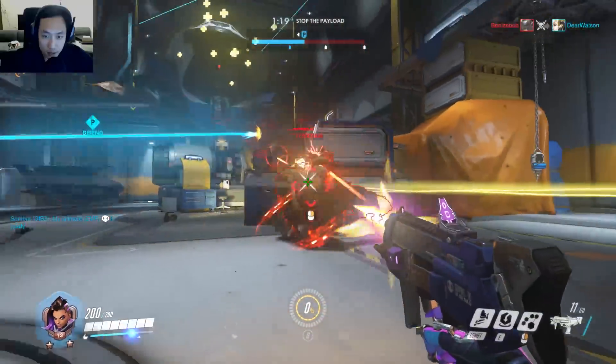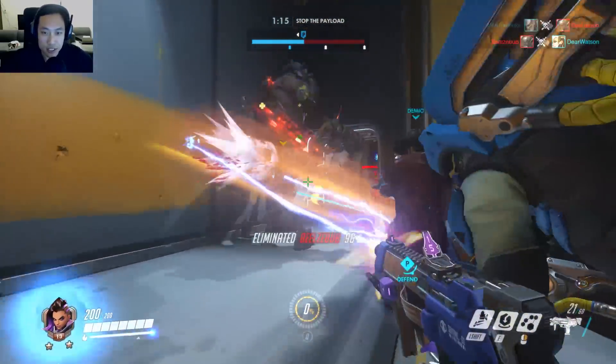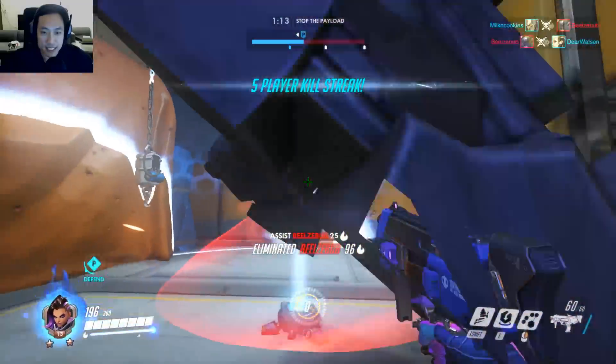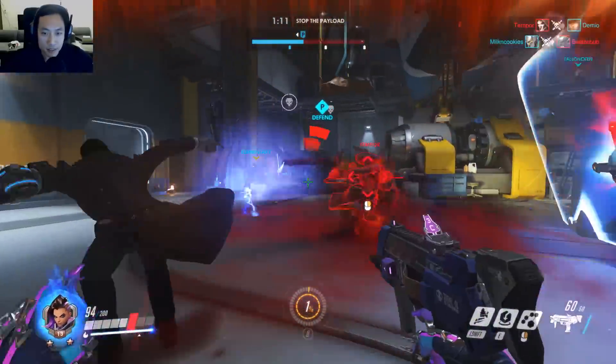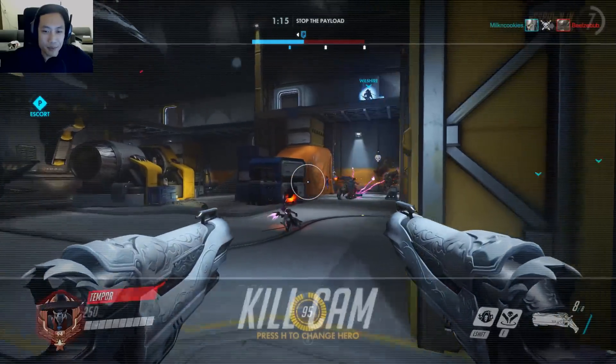Going to try to pop it here. Note that Mercy's healing is not an ability — it's an attack. So she can still continuously heal, but she just can't escape. She can't use her flying ability. I was trying to hack the Reaper but wasn't able to.